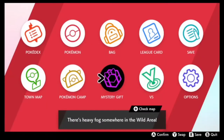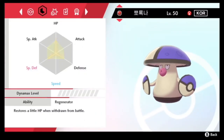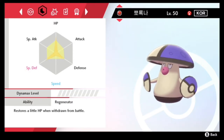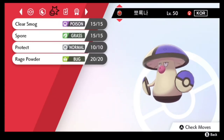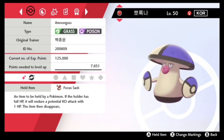We are going to go ahead and check out this Amoonguss really quickly. I believe it's already EV trained — and it is. Special defense, HP and defense investments, kind of like how you want an Amoonguss. Running clear smog, spore, protect, and rage powder. It does have the focus sash, which is awesome.